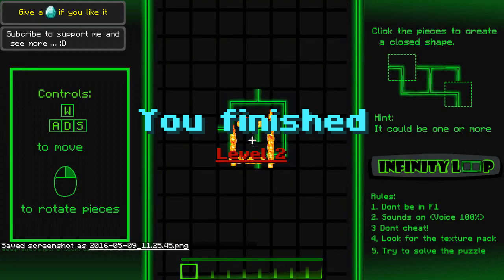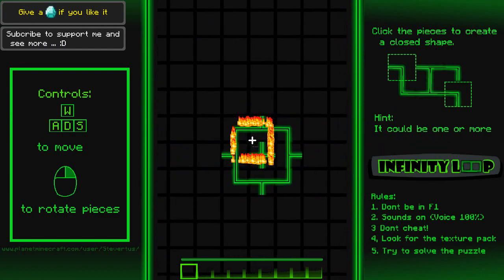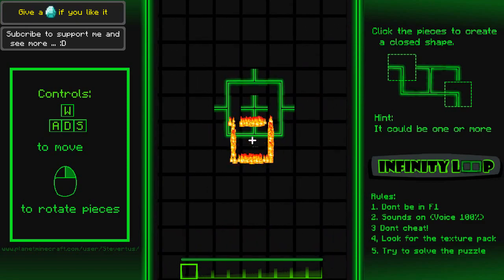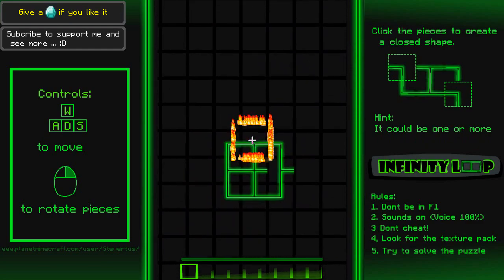Level two is complete! They don't all have to be touched — it even says so. Alright, let's see if we can get level three. This one seems easy enough. Yeah it's good — isn't this fun? This is in Minecraft, so exciting!